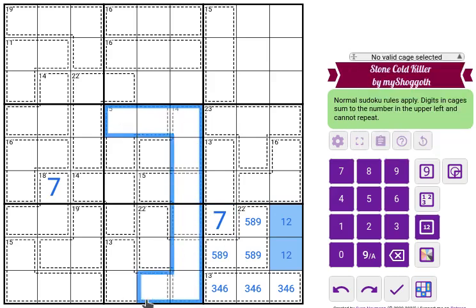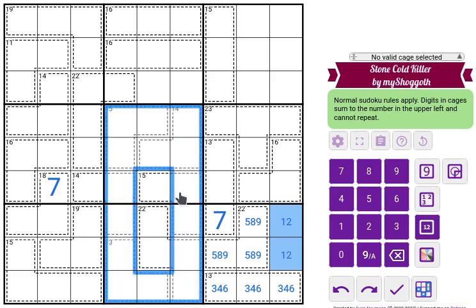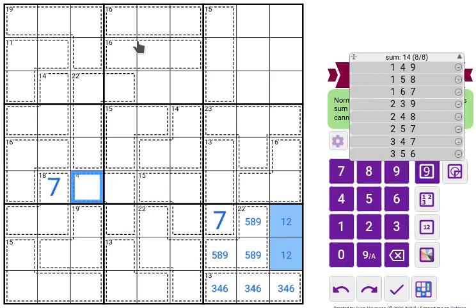We can use the 45 rule on these two boxes, which are covered by cages with one protruding cell. If we compute the sum — 15 plus 14 plus 14 plus 14 plus 15 plus 22 plus 13 equals 93. Two times 45 is 90, so this protruding cell must equal 3 in order to bring the total to 93.